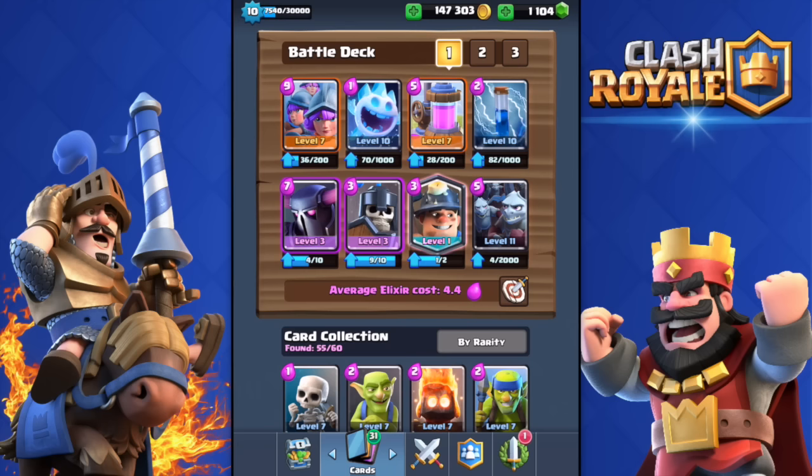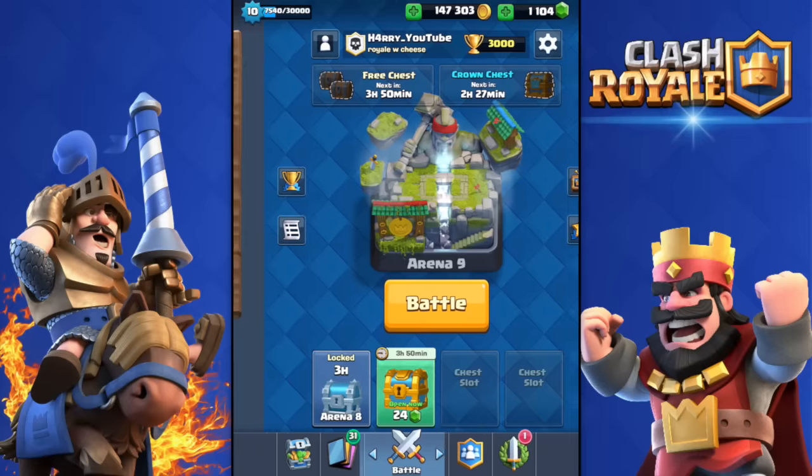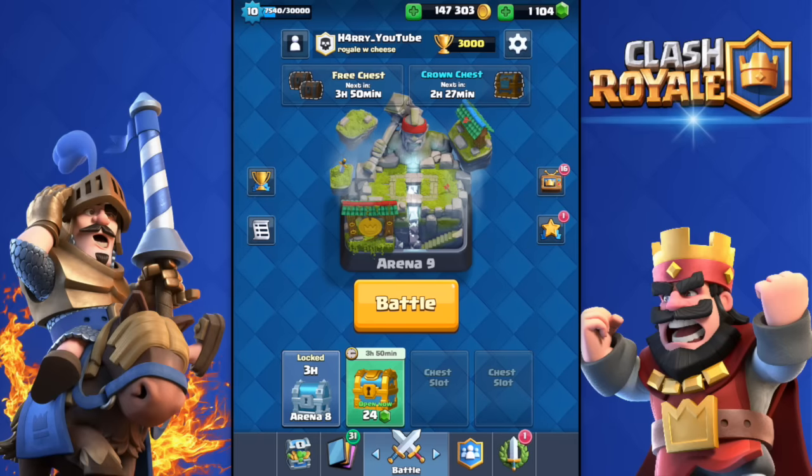This deck mainly consists of the PEKKA and the Three Musketeers. I also have the Ice Spirit and the Guards to counter the opponent's push, the Elixir Collector, and the Zap spell — I'm in love with the Zap lately. And then the Miner and the Minion Horde. It's not that cheap but not too expensive either — 4.4 average elixir cost.